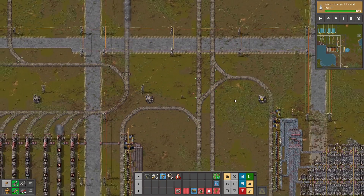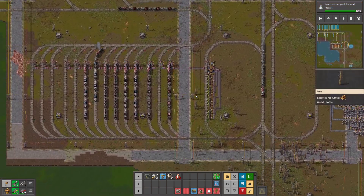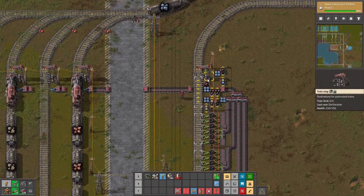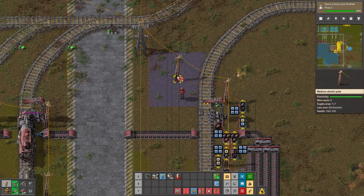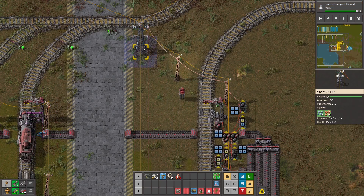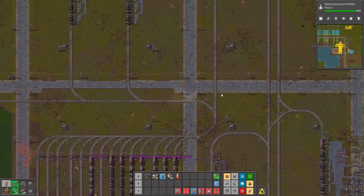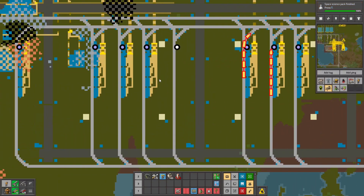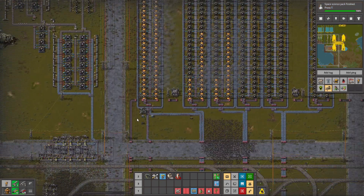We actually never go this way, so why bother the trains with that. Let's just get rid of that. Let's just connect to the grid so we know how many coal trains are needed here. We have another coal station - a request station to the left of our base. Actually it's right here, to fuel all these smelters, as we're currently not using electric furnaces.